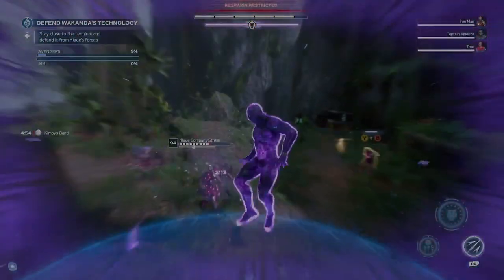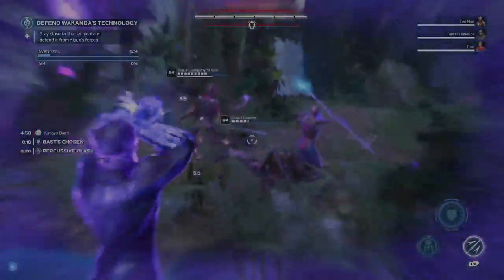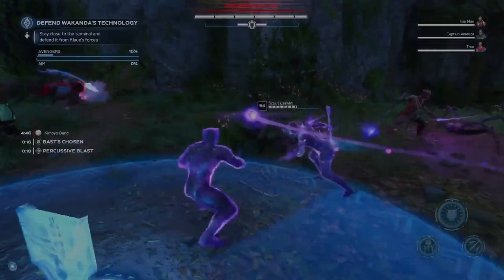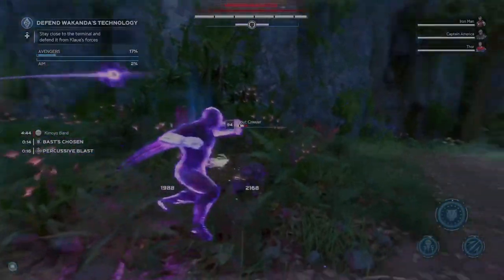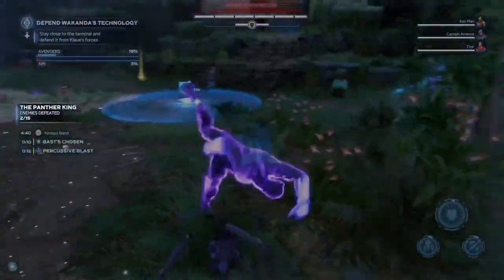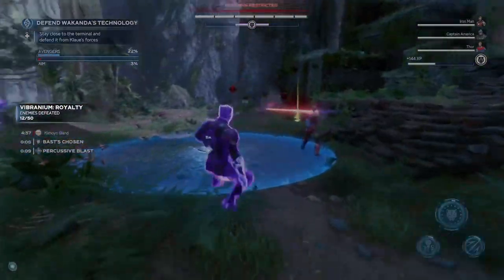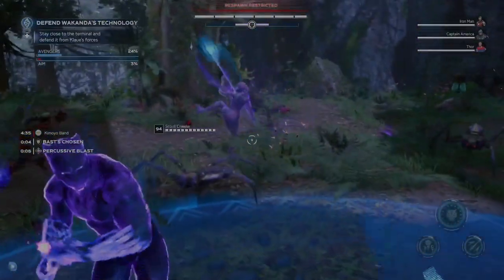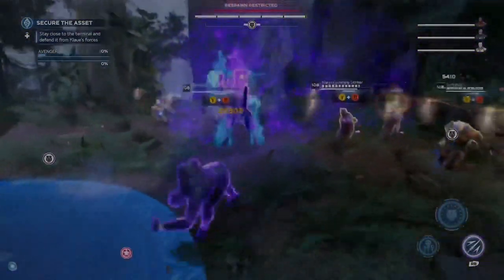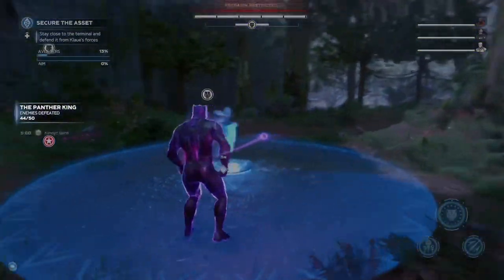Moving on to the Light or Heavy Combo Enders while Black Panther's Percussive Blast is active — as you see on screen, whenever your Intrinsic Meter is overcharged, just double tap RT or R2 depending on your platform, and it'll do that Explosive Blast. Make sure you are doing one of those combos so that it counts toward the objective. I believe the Knife Daggers combo and the Range Combo Finishers work as well, though I'm not 100% sure on that, so feel free to try those too.